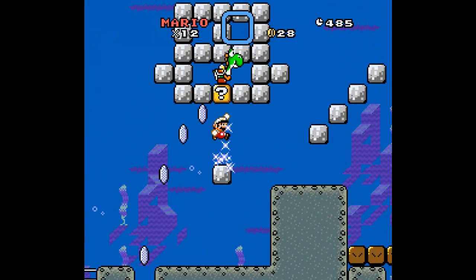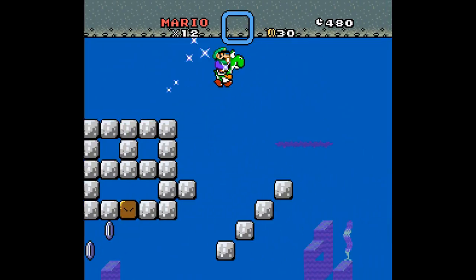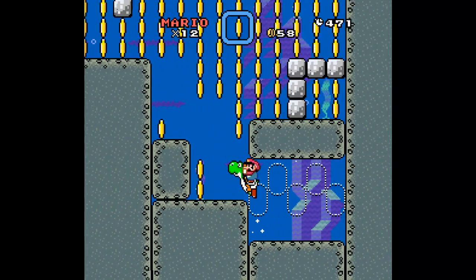Alright, we have him. The Yoshi will go up to the top level, and from here it's super easy. You just use him to get the P-switch, then go and grab all the coins — and that's it. That's all she wrote.